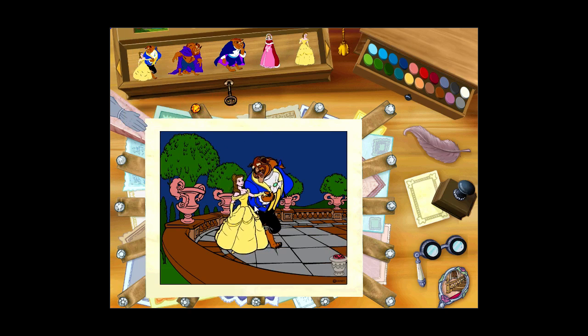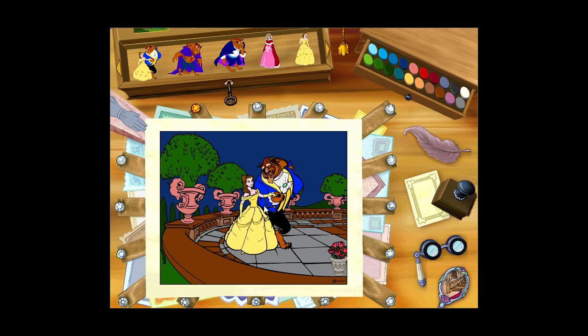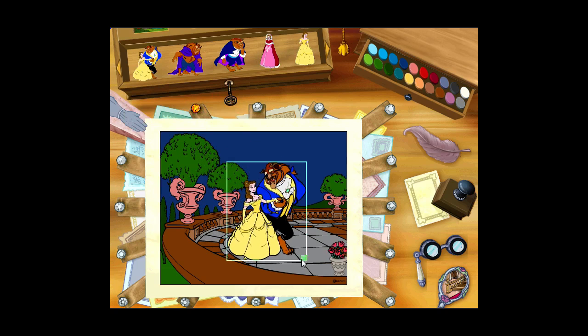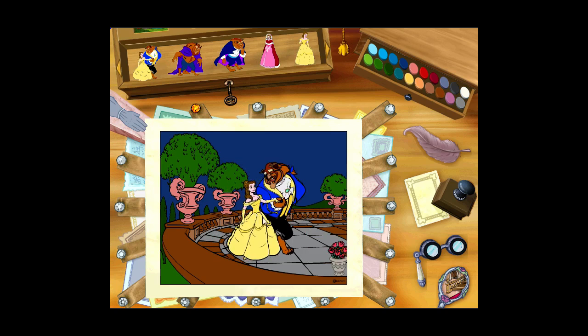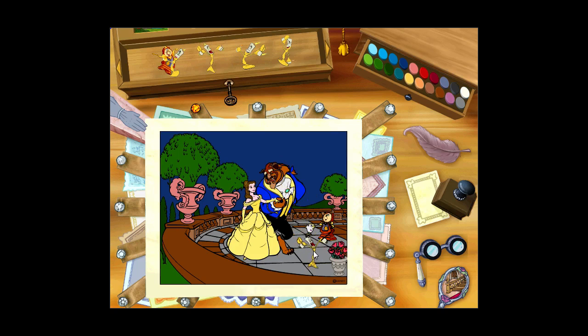Did you know that Beast's name is actually Adam — Prince Adam. There we go. We can size it. That looks great. And we'll add Chip over here. Add Cogsworth too. And Lumiere right here. There we go.